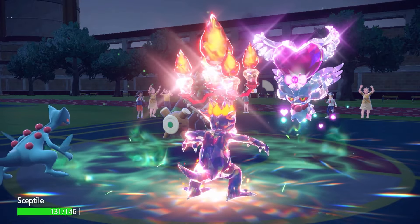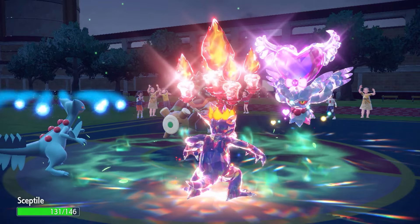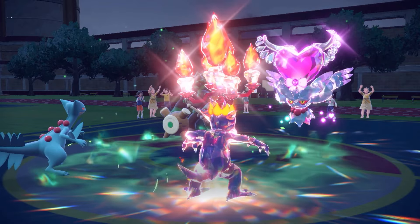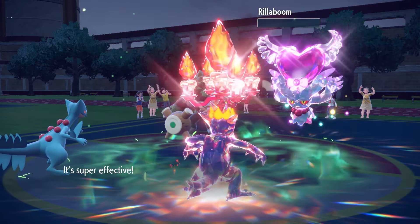Rillaboom doesn't protect — Aqua Jet comes out onto my Septile, gonna activate the Absorb Bulb. Unburden is gonna activate, Septile outspeeds the Flutter Mane on the tailwind, connects the Energy Ball...